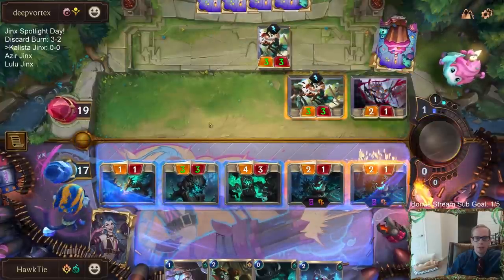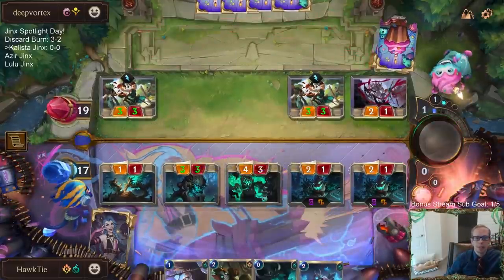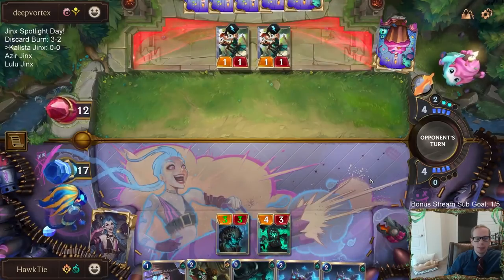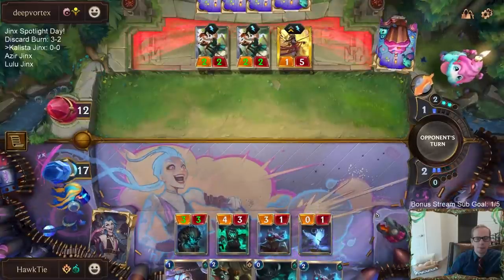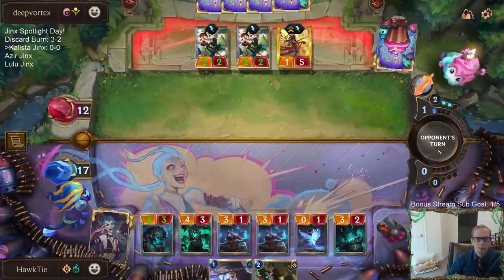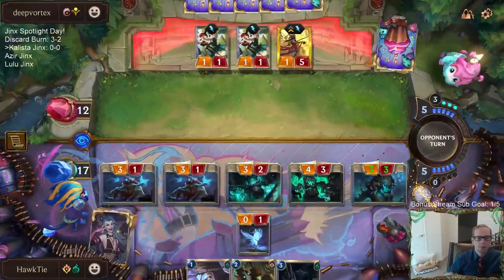Maybe I should let them try to trade with one. I could block Caretaker, or maybe I should be sacrificing Caretaker to Ravenous Butcher. But I think that's fine - they took a lot of damage right there. We obviously have Fading Icon and other cards we want to sacrifice anyway. Doom Beast is cool. Let's attack.